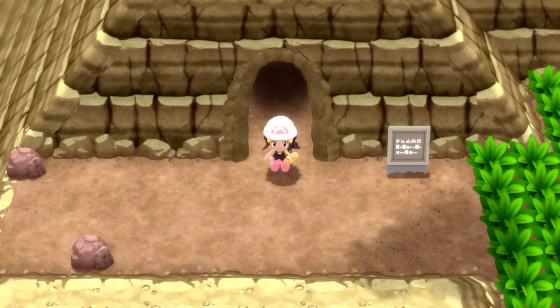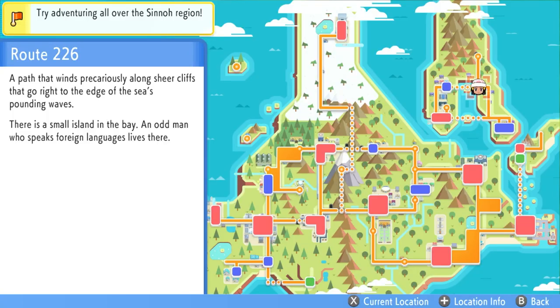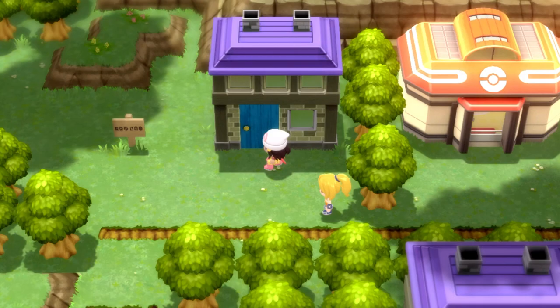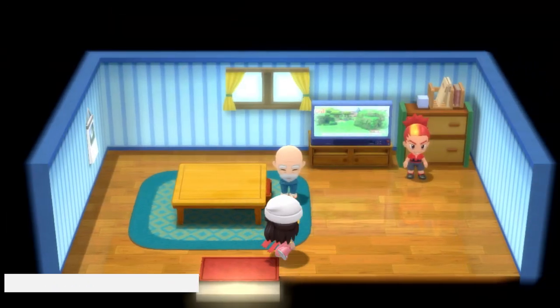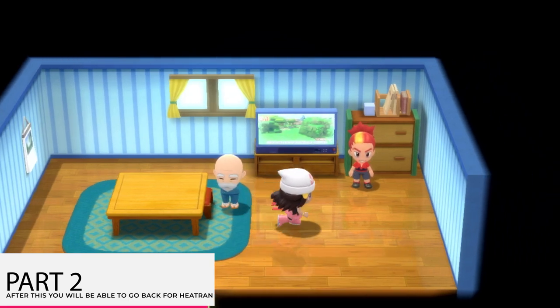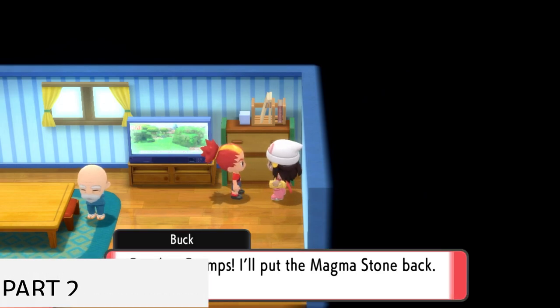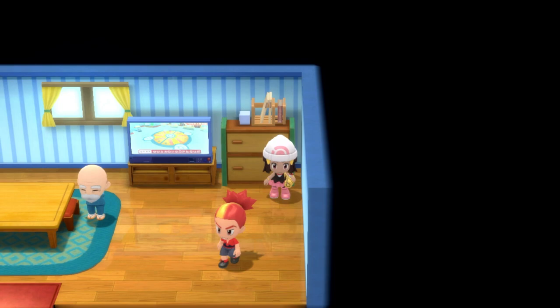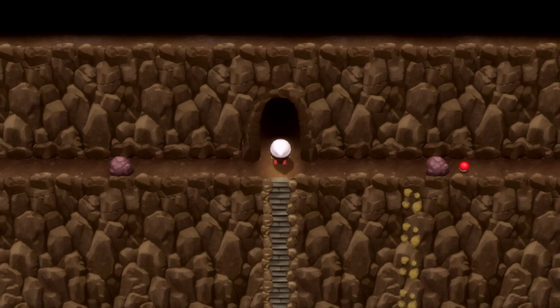Once out of Stark Mountain, fly all the way back to the Survival Area once again. Go into the house with the purple roof and blue door. Talk to Grandpa — I don't think you have to, but I did, just to find out some information. Then talk to Buck again — he's going to put the magma stone back and exits to return it. After that, you literally want to redo everything all over again to get up to Stark Mountain.